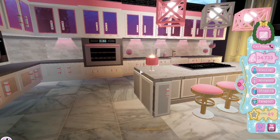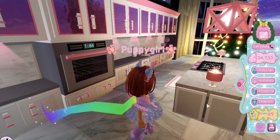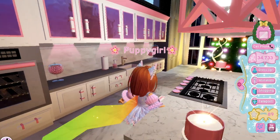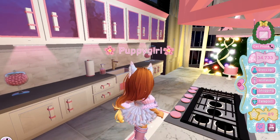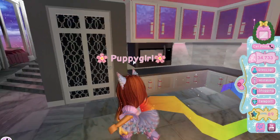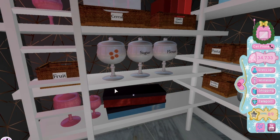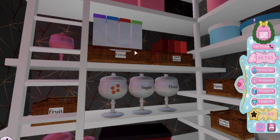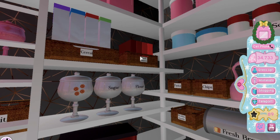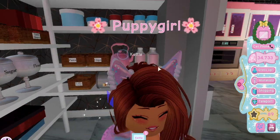There's something really funny that you can do in the kitchen that I'm gonna show off at the end of the video, so stay tuned until the end. You can interact with different things — you can turn on the oven, the stove, and the microwave and stuff. You can't actually cook anything in here, not that I know of at least. Over here you have a pantry and most of the stuff you can't actually grab from here, which kind of sucks. It would be really cool if I could actually get food from here.